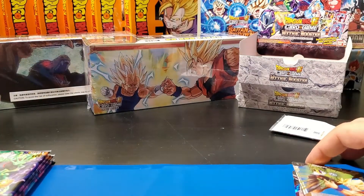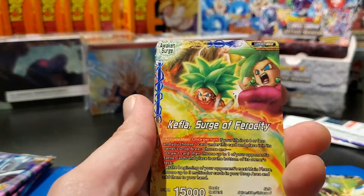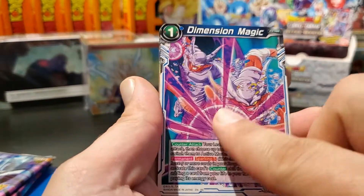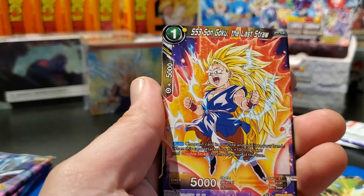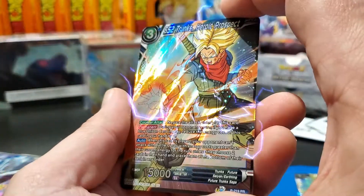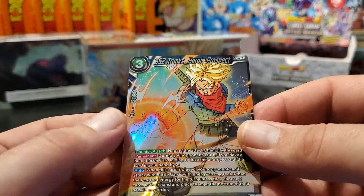What a start, you guys — a little bit of first pack magic! We have Cooler the Clan Avenger, Kefla Surge of Ferocity, Ginyu the Reliable Captain, Dimension Magic, Power Burst, Super Saiyan 3 Son Goku The Last Drop, and another Super Saiyan 2 Trunks Heroic Prospect. This is a card we've gotten a few times — really nice artwork on that card, but yeah, we've got lots of them.